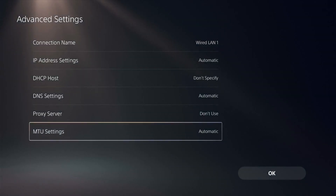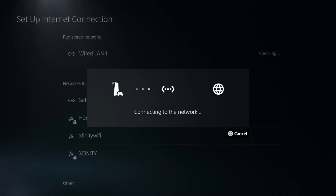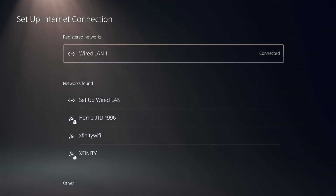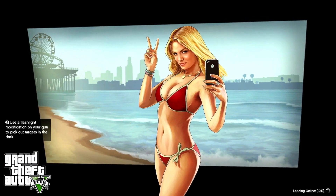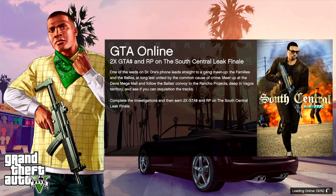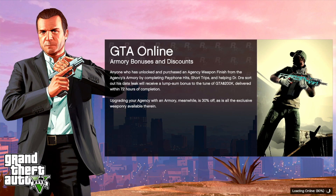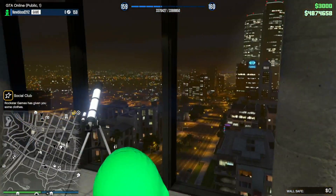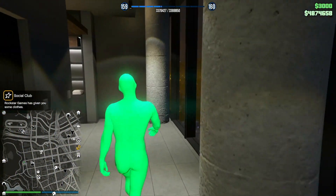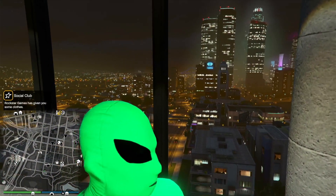If you want to play with friends, you have to change the MTU back to Automatic. That's a big thing to remember. With MTU at 800, you will always go into a lobby by yourself. As you can see right now, I'm in a lobby by myself — it does work. It's a very simple way to sell or do whatever you need to do in GTA 5 without being killed constantly.